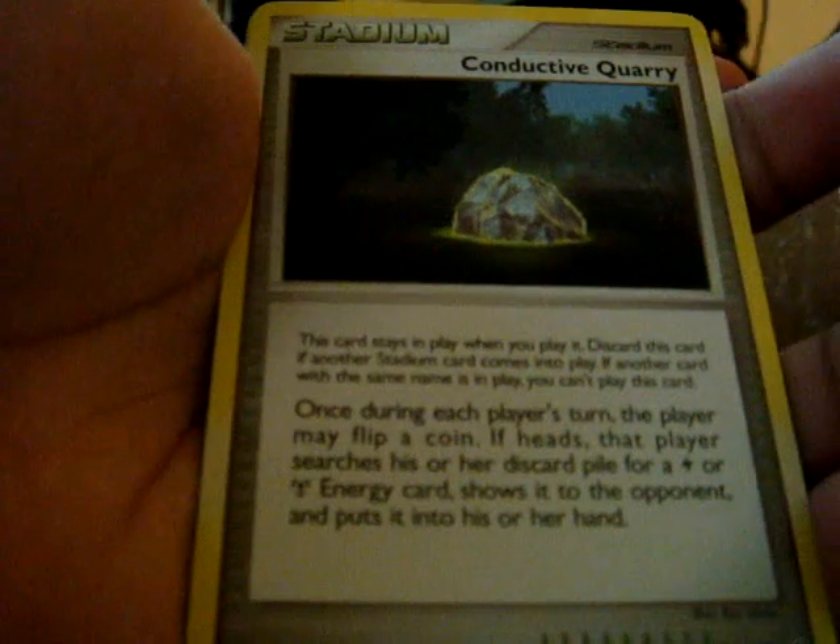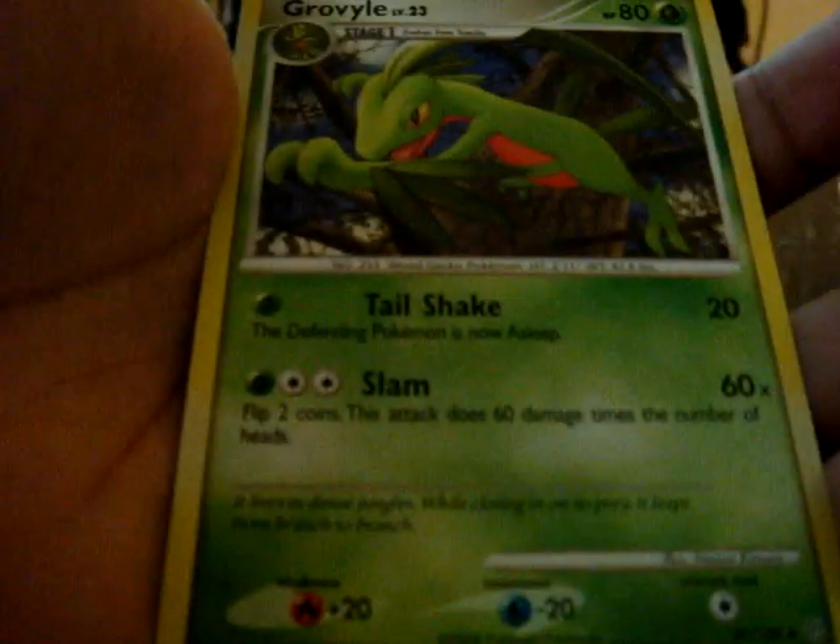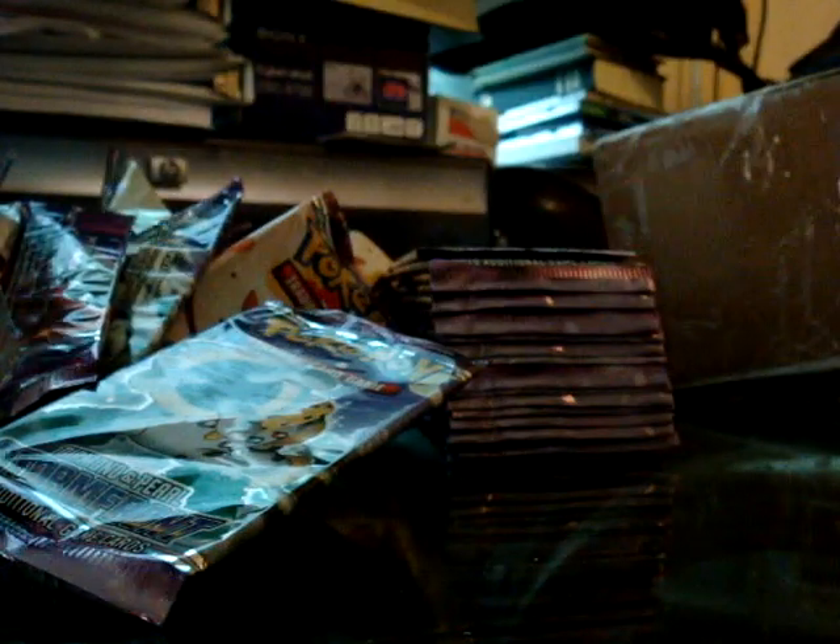Bidu, Conductive Quarry, and Groove Vile. Let's see, I got Quortero and Empoleon. Hopefully I can get an Infernape — I do not have an Infernape so far.